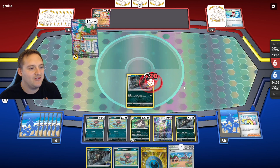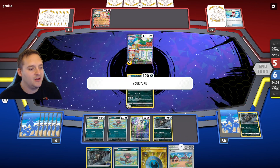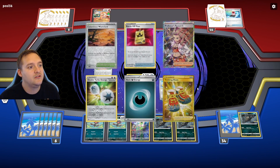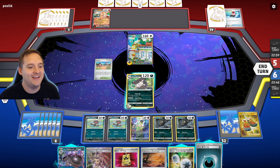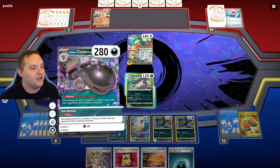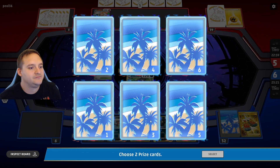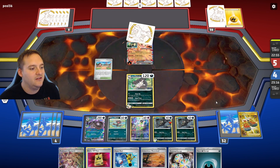Another opponent is KOing my Alolan Rattata, activating our Reversal Energy — that means Raticate can come up and do its thing. I probably should have promoted the Mew. There's a Rattata — let's throw down Artazon and Iono again, maybe we can get Clodsire and actually get the KO. No Clodsire from Iono, Trekking Shoes — there's the Clodsire, perfect. Let's attach the Double Turbo to a Rattata and Clodsire, poison their Squawkabilly, and Super Fang it for 150 — poison will finish it off. We need Mew to get KO'd. Let's take prizes five and four.